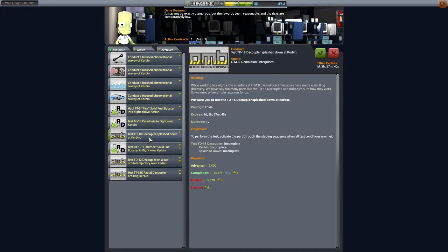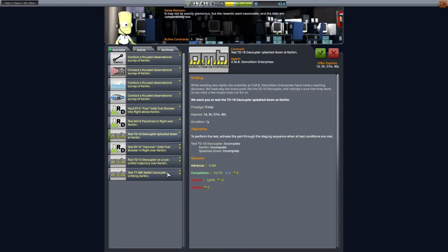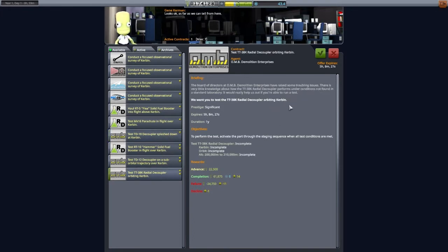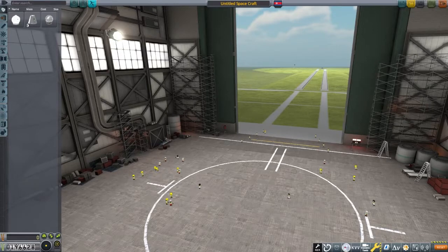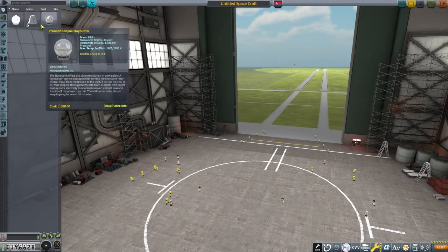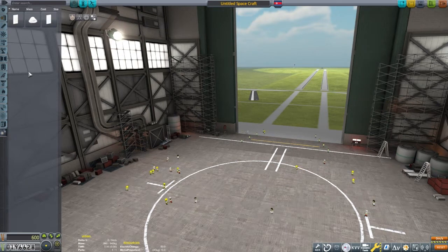Now that we have decided on the missions, let's design a rocket. We still don't have many parts available because we didn't upgrade the VAB and the launch pad, so we will have to do the best we can with what we have. This is one of the fun aspects of career mode — trying to achieve a mission with all of these restrictions. We are limited to 30 parts and 18 tons and are still quite lacking in available parts, and our mission is to fly by the MUN and return.